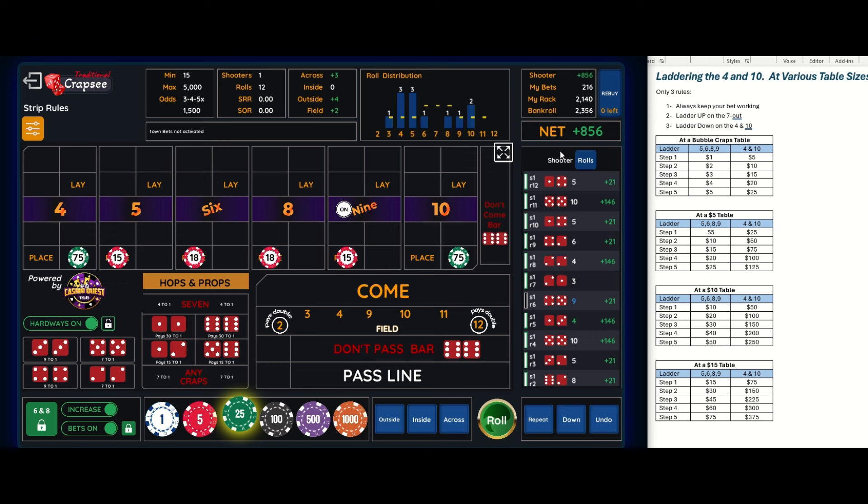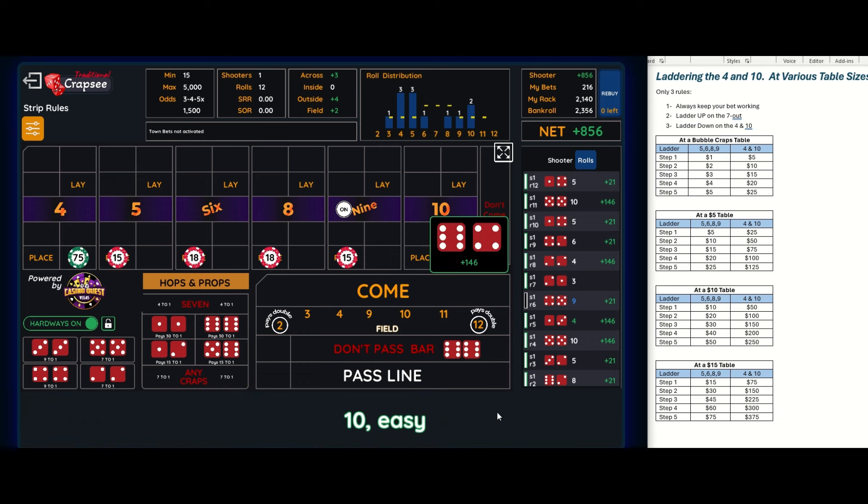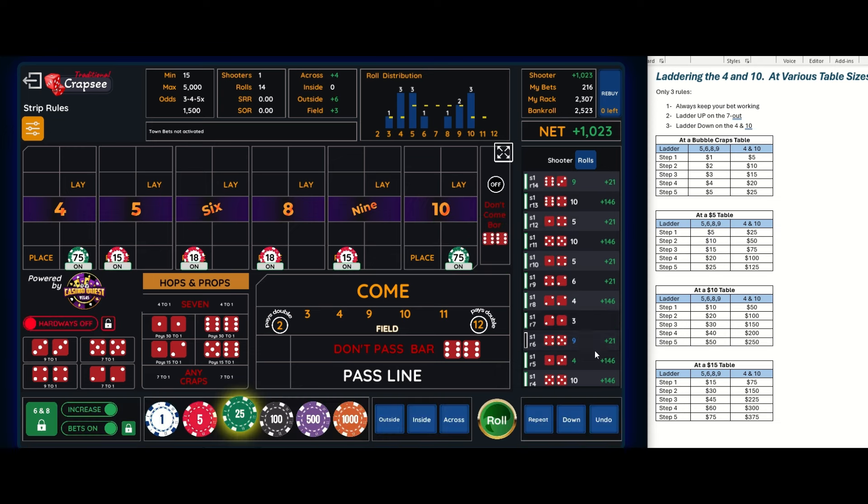For this video I'd like to go up the ladder a few rungs and back down to see how it works. I'm at roll twelve — this is roll thirteen. I'm still rolling tens and fours which are giving me some nice paydays. I've rolled the ten three times and the four three times — on a seventy-five dollar bet that's serious money. I'm at a thousand dollars. At the casino I'd be cashing out and heading to the steakhouse, but let's keep going.